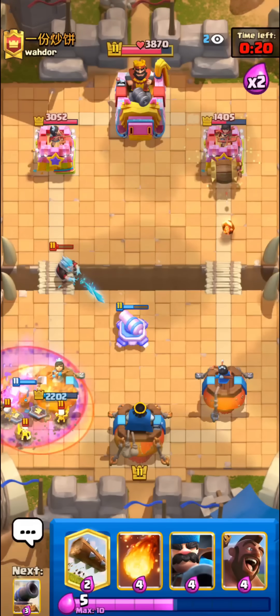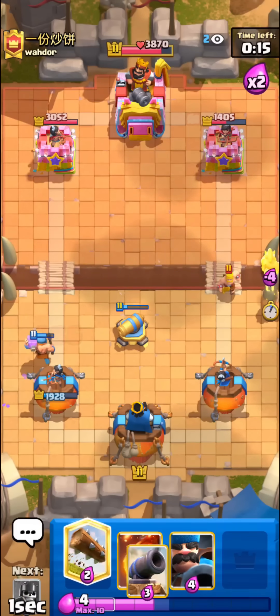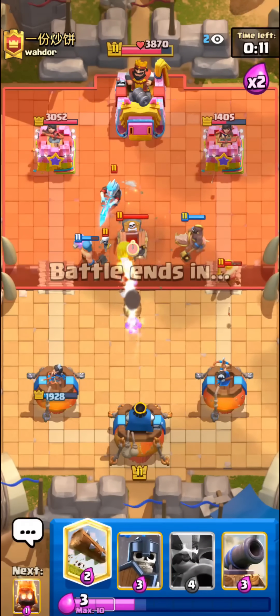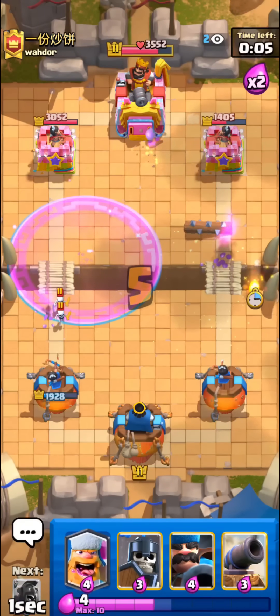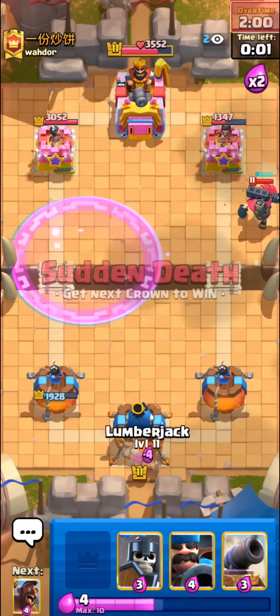Guards do still die pretty quickly to poison, so we don't have the perfect defense, but I think we're still doing pretty okay. He's gonna use fireball on the ice golem — I was kind of predicting a tombstone and we didn't manage to hit it, so really nice right there. Just gonna pressure with the fire spirit.